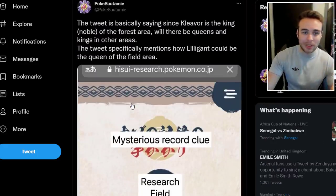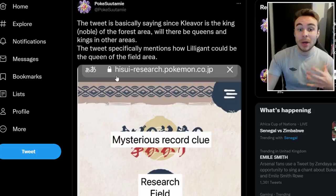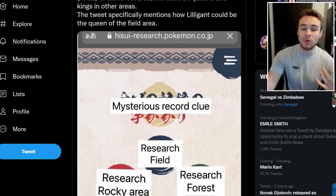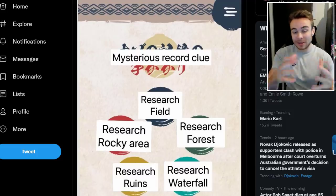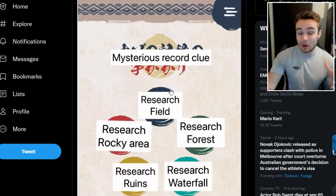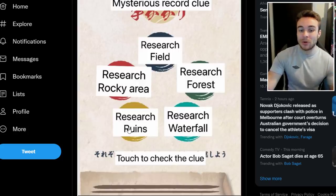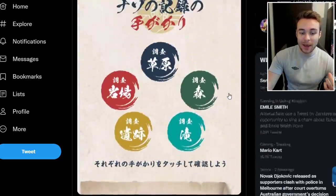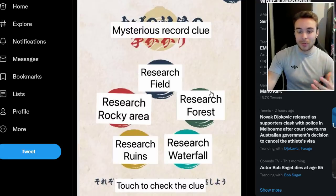Each area likely has a noble, as Kleavor is already confirmed for the forest. Clicking each icon on the Japanese site shows a type along with some text, and guessing the Pokémon based on the hint reveals it if you're correct. Pokestarmi translated the tweet, which says: since Kleavor is the king/noble of the forest area, will there be queens and kings in other areas? The tweet specifically mentions how Lilligant could be the queen of the field area — Lilligant is heavily rumored to be receiving a new Hisuian form and being the new lady Pokémon.